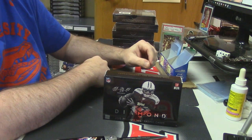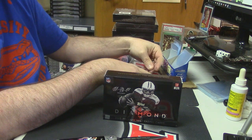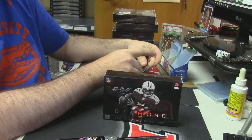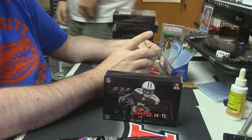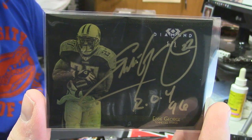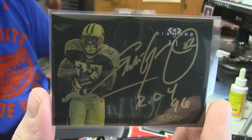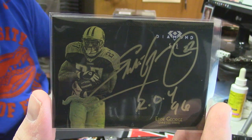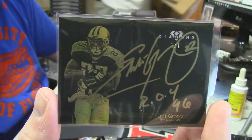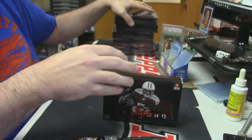This gentleman I happen to know was a rookie of the year in 1996. Anybody know who he is? It is an eBay one of one and a real life one of one for Eddie George — oh wow, gold. Rookie of the year 1996. Who hit that? That's a big card, that's a good card. I am considering getting stamps that say 'Cardboard Jesus Approved' that I will stamp onto good cards to increase their value for you.